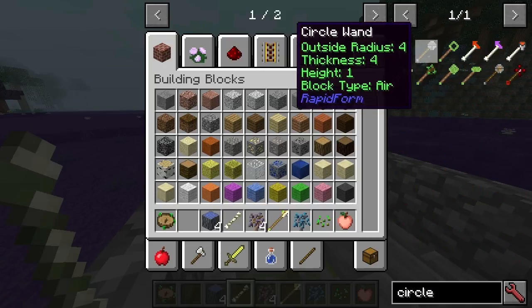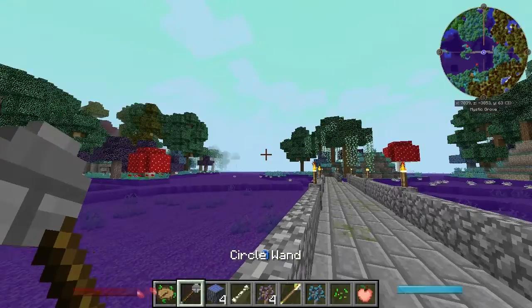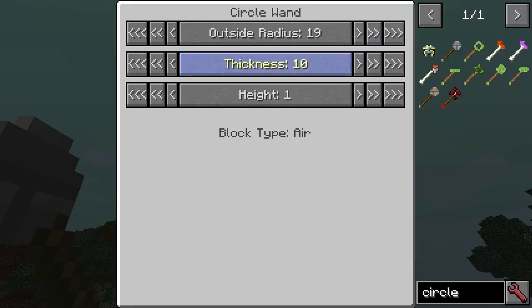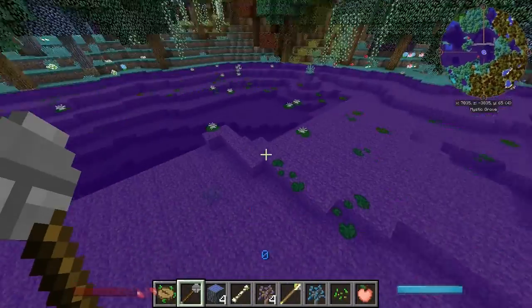So we'll do the circle wand. You basically click in the air to get the stuff. You can make the radius super massive — I wonder how far it goes. I think that was as far, 94. You can't do single figures. Let's make it 21 with a thickness of 3, why not? So we need a 21 radius.